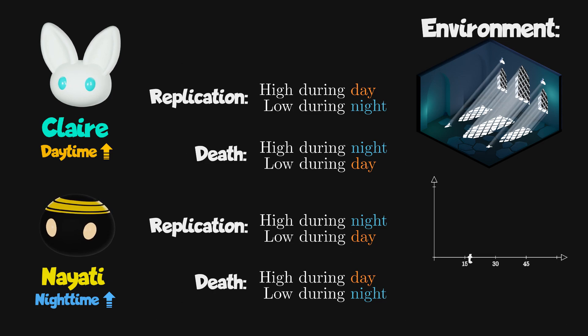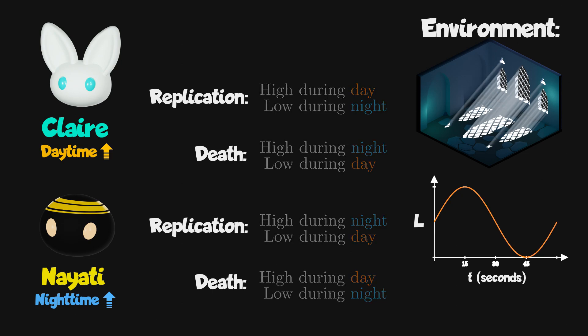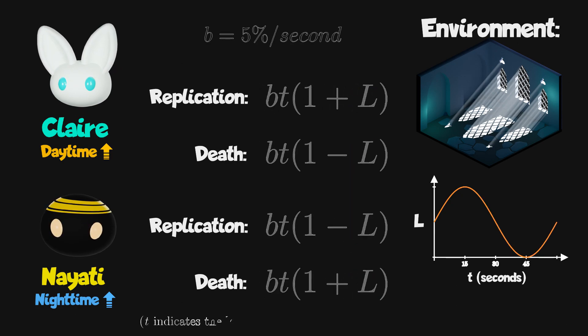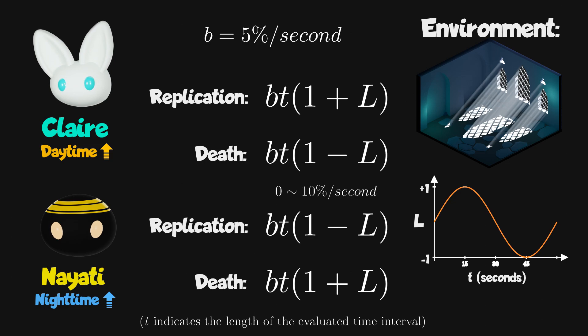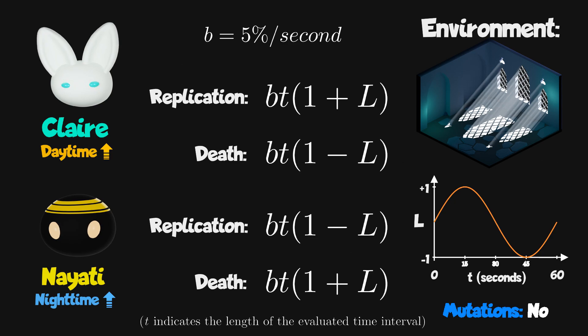We'll keep track of the day-night cycle and calculate the chances of each replicator to replicate and die with an equation where L ranges from minus 1 to 1 and indicates the amount of light entering the crypt. This simply means that the replication and death chances will oscillate between 0 and 10% per second. A full day-night cycle will be 60 seconds. For simplicity, these replicators will not mutate.